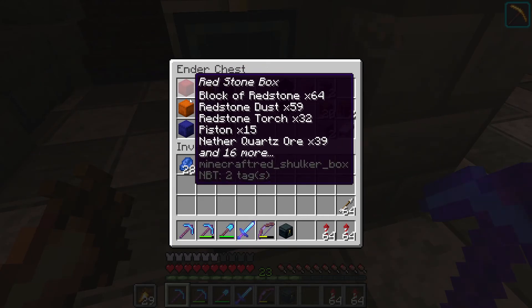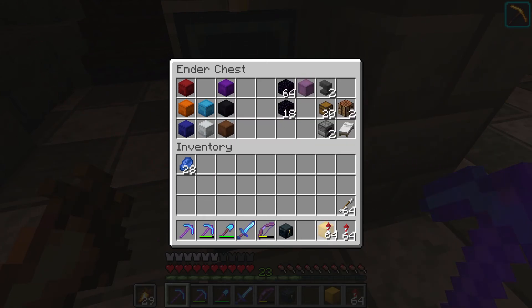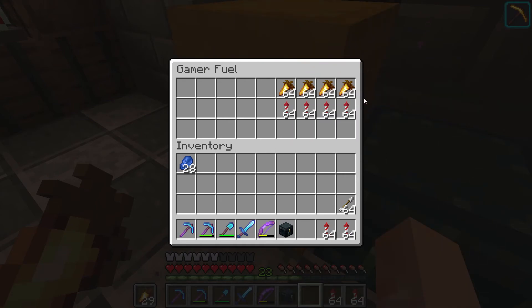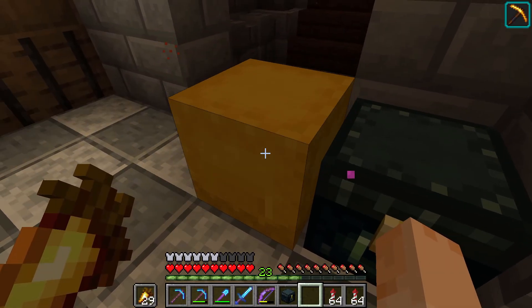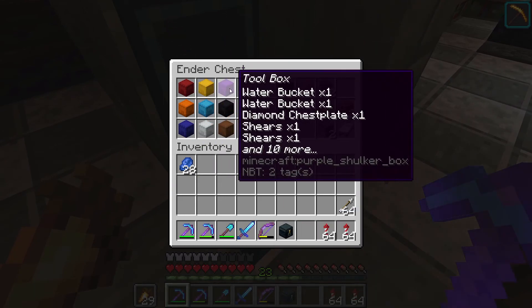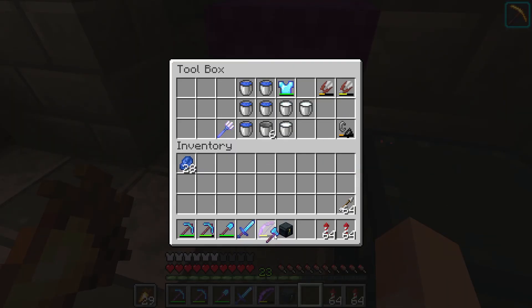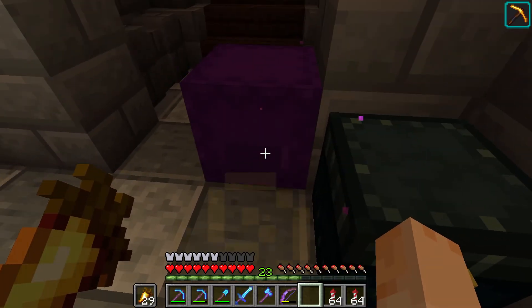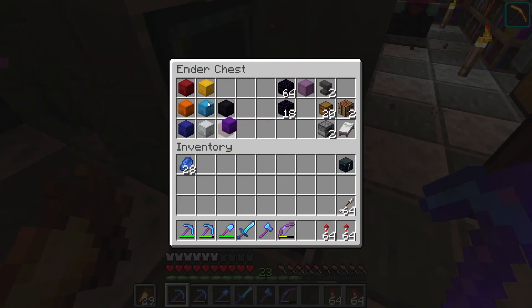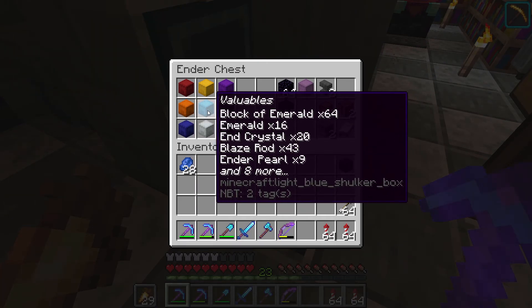I've got a redstone box for any of my redstone needs. We've got the Gamer Fuel — I like this one, it's got golden carrots and fireworks. I need to restock this, but we'll do that later once we get the villagers set up. We got a toolbox. I don't have an axe on me so we're going to put that on there. I'm going to put all my backup equipment in here so when I die I can just come in and get re-equipped. I've got my potion kit and my valuables.